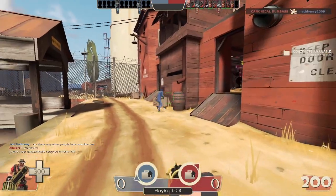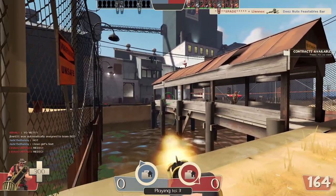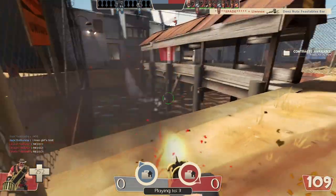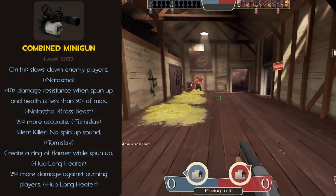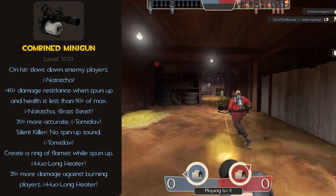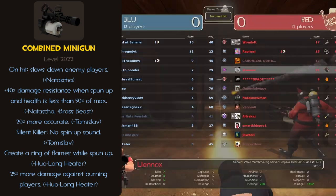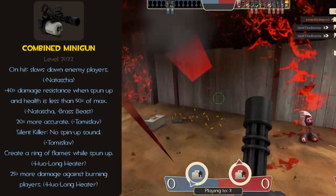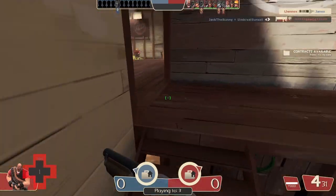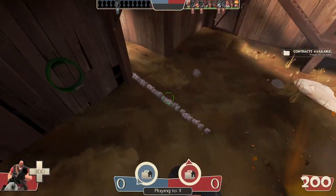Now let's jump into combining these weapons into a master minigun for Heavy to use. The miniguns bring lots of different playstyles — some allow him to be more stealthy, and some allow him to just be a tank and do more damage. Starting with the positives: hitting a player will slow down their movement speed, you have a 40% damage resistance while spun up, and when health is below 50%, your bullets are 20% more accurate. There is no spin-up sound, you create a ring of flames while spun up, and deal 25% more damage against burning players.